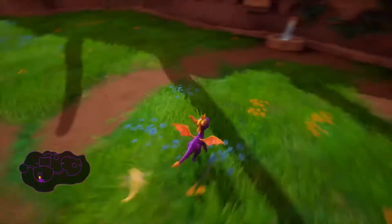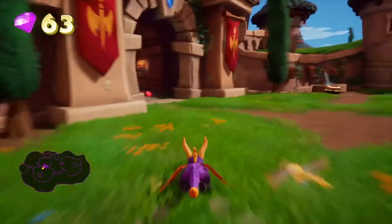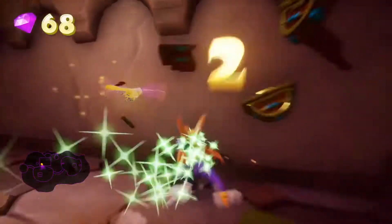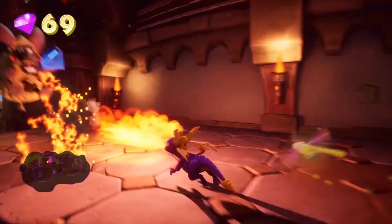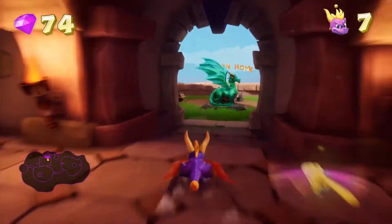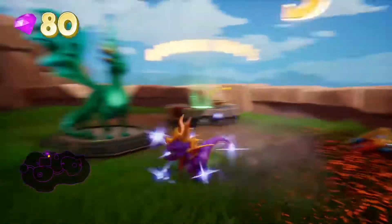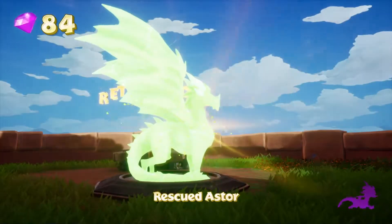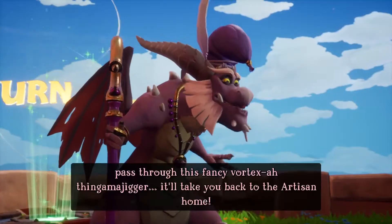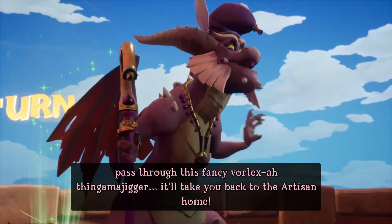Some even saying some of the same lines over and over again - the most infamous one being 'Thank you for releasing me.' I cannot tell you how many times they said that. Pretty sure they do say that in this version but I think they have different lines, a bit of a different variation. After you've freed all the dragons, pass through this fancy vortex thingamajigger - it'll take you back to the artisan home.